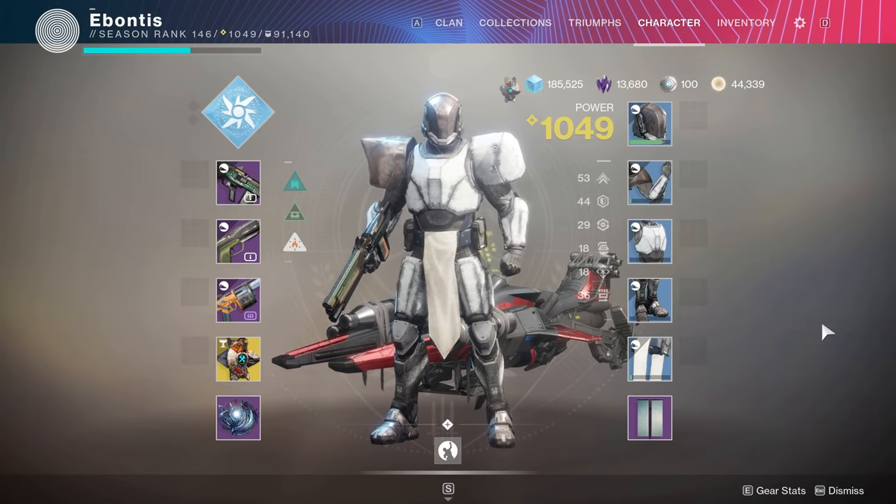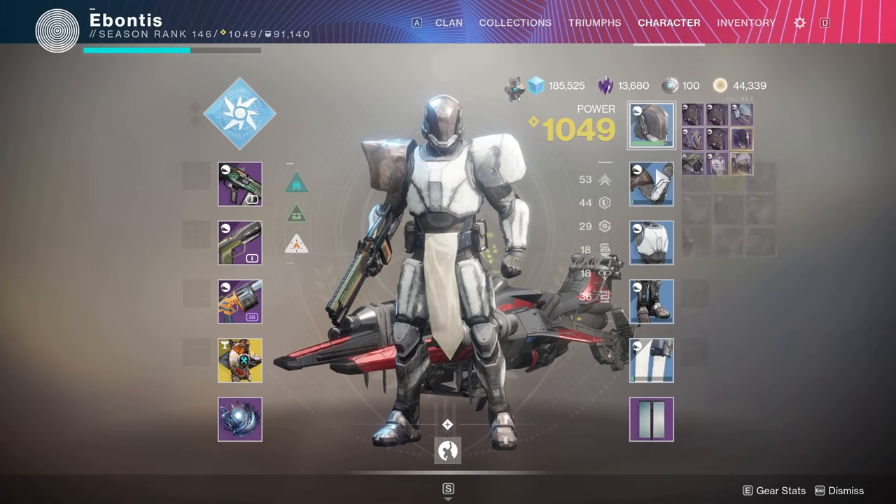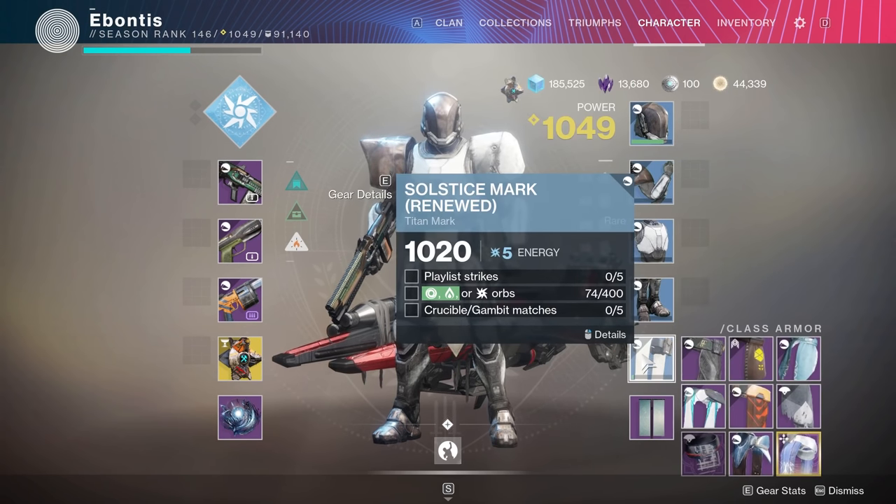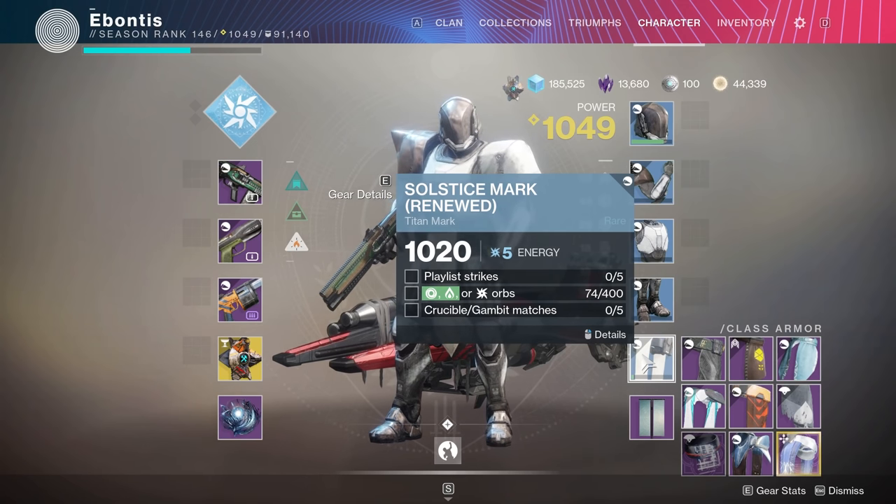Each set of armor is going to have different requirements that you have to complete for that piece. One major reminder: you have to have the armor equipped for any of these things to count. Most of the objectives they have you do don't require very high level — anything that requires higher is going to be a higher level piece of armor later on. Between the hunter, warlock, and Titan, there are very minor differences — it's pretty subtle.